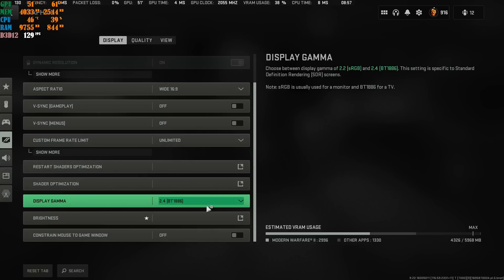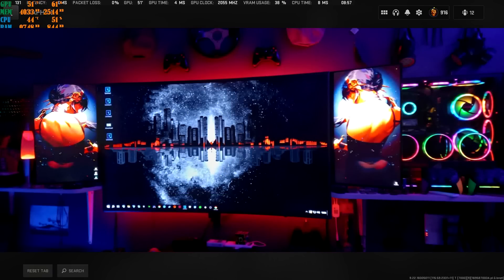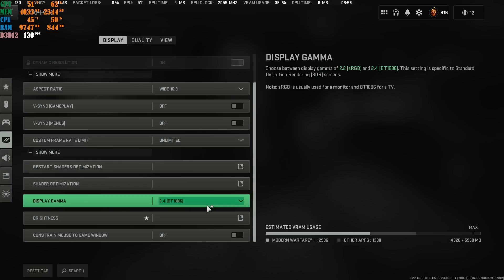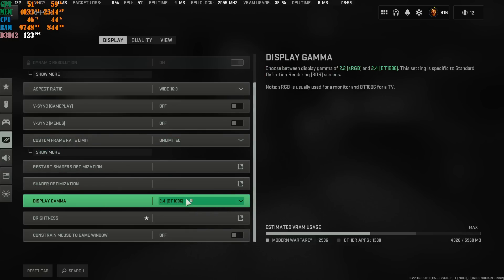Regarding Display Gamma: I have mine at 2.4 because I play on a 55-inch Samsung Smart Curve 4K TV. A lot of people on YouTube say to set it to 2.4 — but that's for TV users only. If you have a gaming monitor or display, do not set it to 2.4.